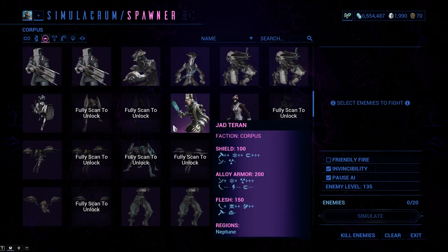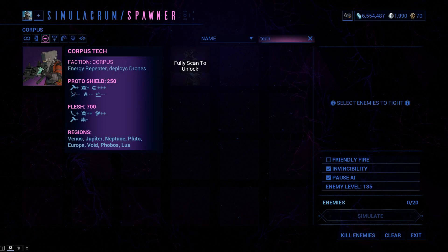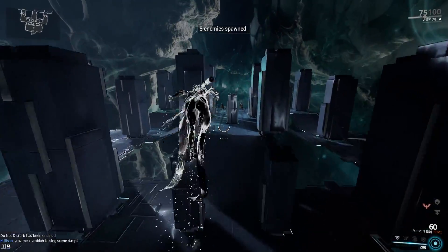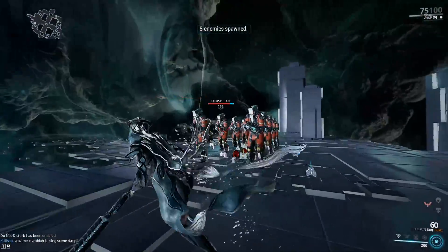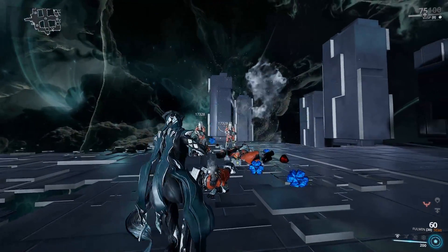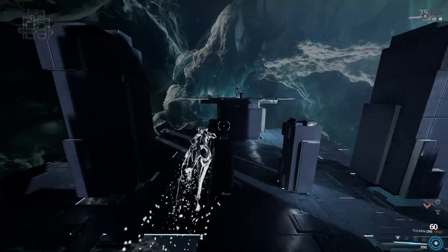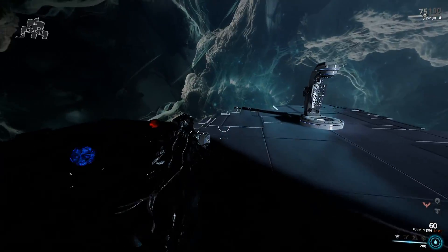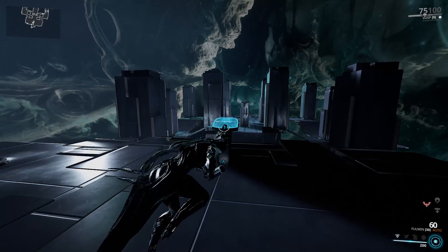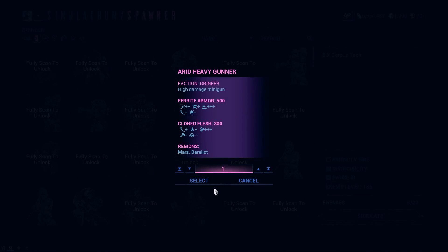Let's find the Grineer Techs — there they are, eight of them. So basically a good consistent gas machine does great against Corpus — big surprise. As you can already tell this weapon is very convenient. I really like it and it's good.